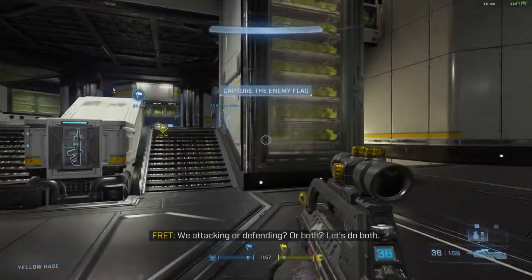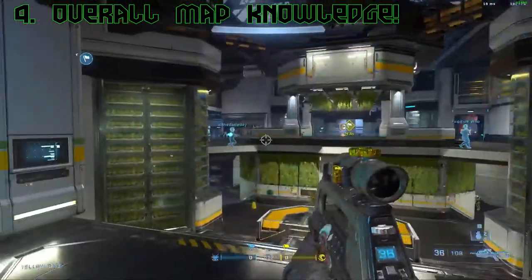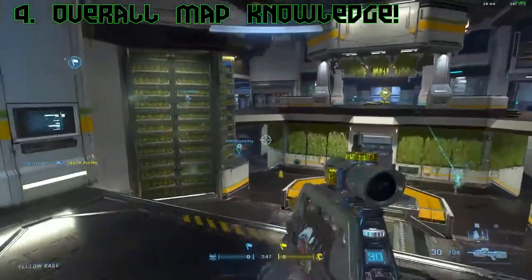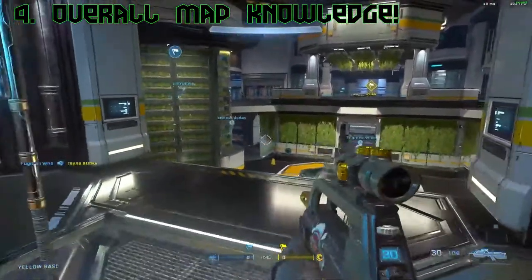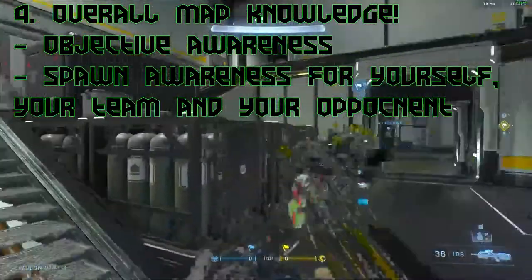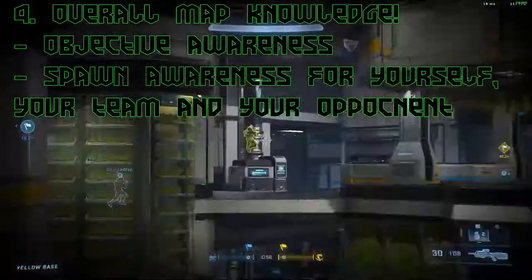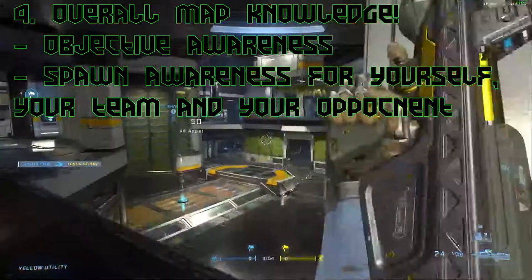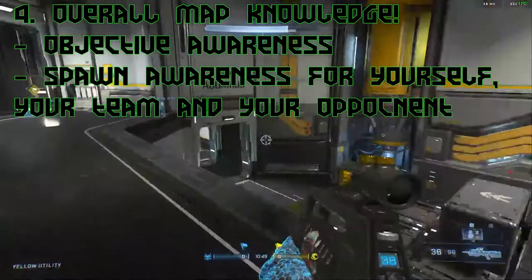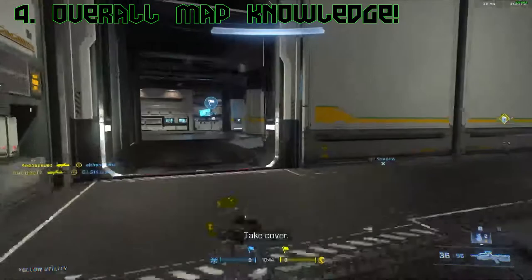I'm also going to be diving into each weapon in Halo Infinite and how to slay with them as part of the how-to-slay series, so drop a sub if you want to see that. Sliding into number four: overall map knowledge. This is the second category constituting general game awareness, and it's super important. As an advanced player, you want to know where your objectives are at all times, where spawn points are, and how to use the map to your advantage. I'll admit this is something I personally need to work on.